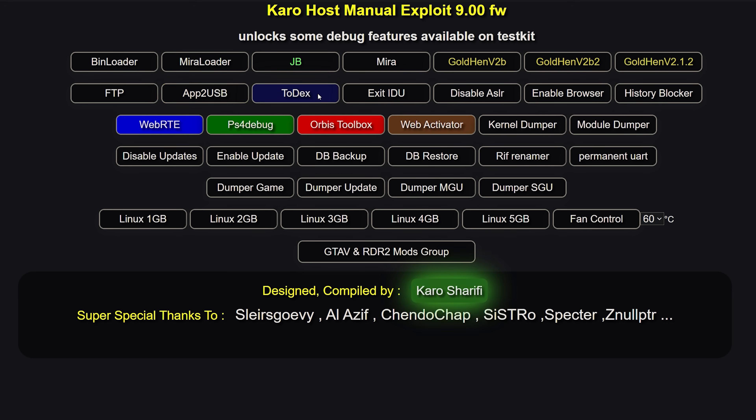Then you have the two decks payload, which changes the target flag or target ID to a test kit's target ID. I believe the main purpose of this was to enable debug trophies, which is built into GoldHen anyway. So most people tend not to use this, though there might be a few other features it's useful for.